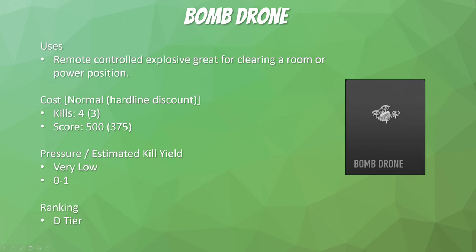Next is the bomb drone — also a 4-killstreak, same score cost as the UAV. This lets you control a drone and clear out enemies from rooms or power positions. However, it's a very low-pressure killstreak because it's easily destroyed, and it's only going to yield anywhere from no kills if it gets destroyed to one kill if you get it to somebody. I'm putting it in D-tier because it's really the worst killstreak in the game. But if you like it and have fun using it, go ahead.